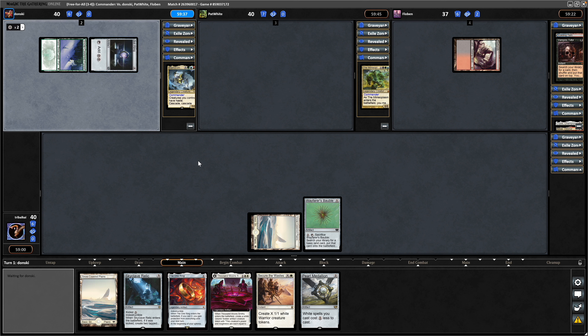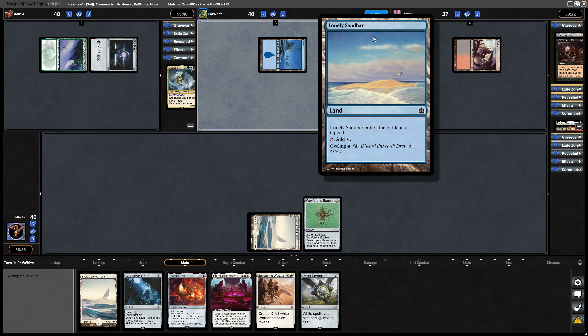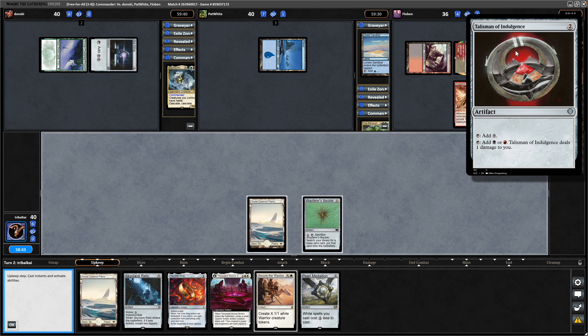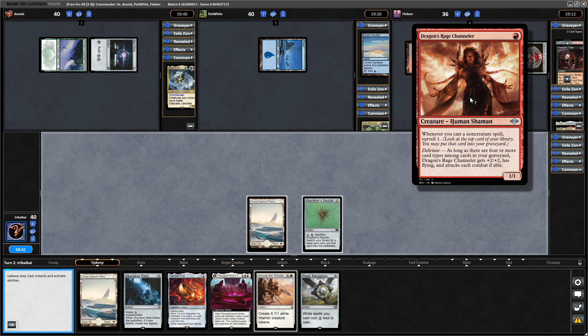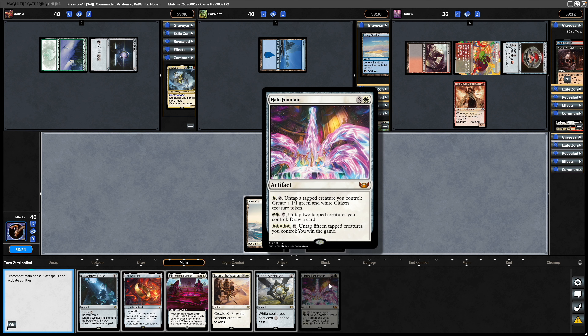A turn one Sol Ring for Maelstrom Wanderer — about the worst turn one play you could hope for from that commander. The Mimeoplasm discarding a Lonely Sandbar. A land from Sylvar into a Talisman of Indulgence, down to four cards in hand by playing a Dragon's Rage Channeler. And we do not see another land — instead it is the Halo Fountain.